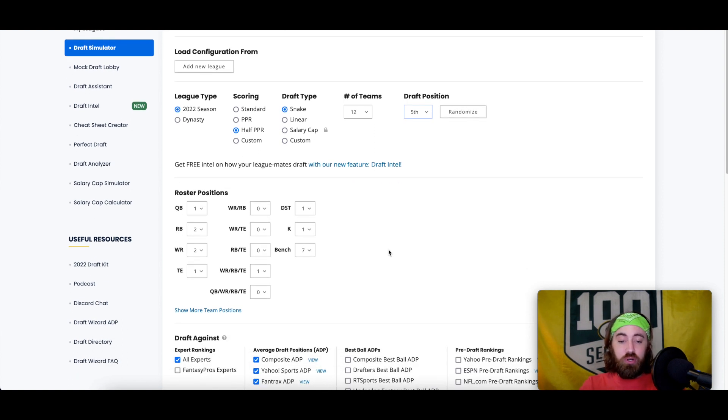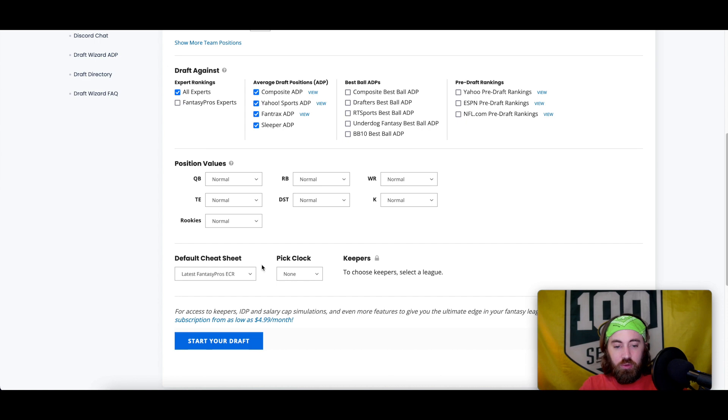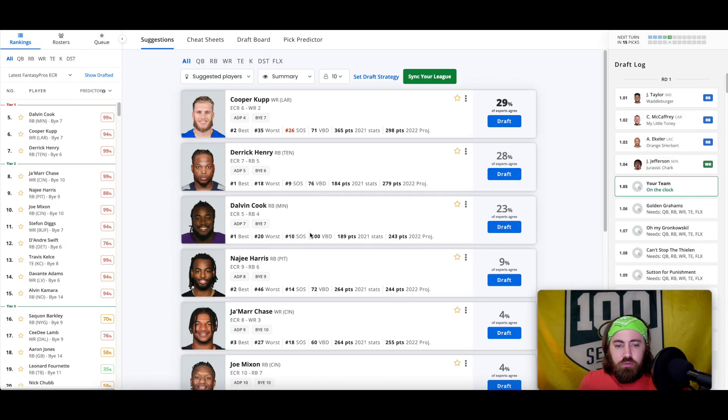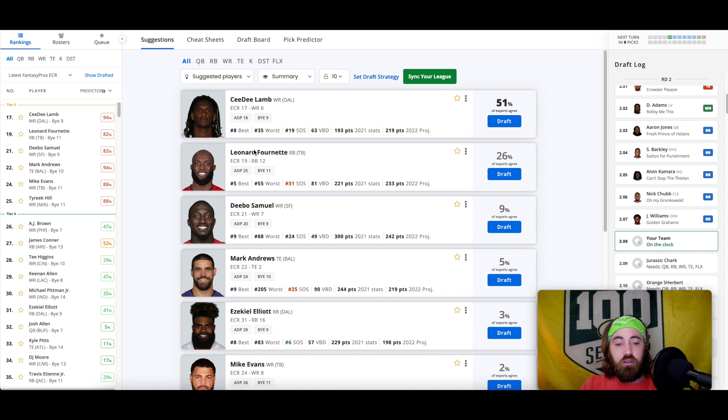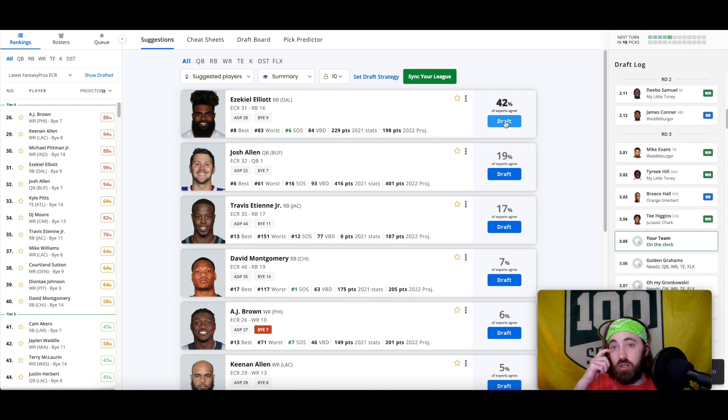Let's try drafting a quarterback and tight end smashed in here in the middle early in this one. At least that's the plan going in from the fifth spot. Cooper Cup, Jonathan Taylor, McCaffrey, Ekeler — to me this is a toss-up between Derrick Henry and Cooper Cup. I've gone both routes; I think most people would take Cooper Cup over Derrick Henry, so we'll do that. Davante Williams taken, so we'll go wide receiver strong with our first two picks.